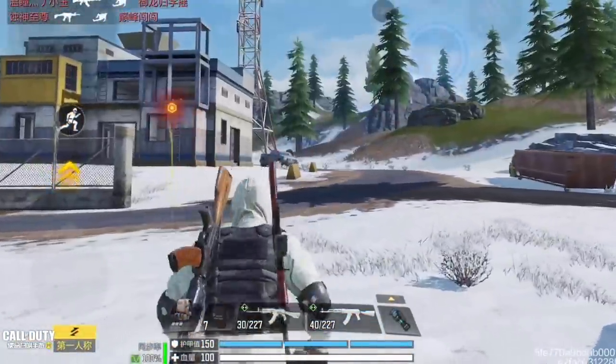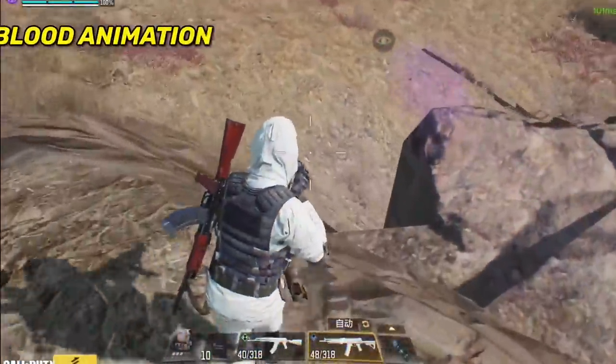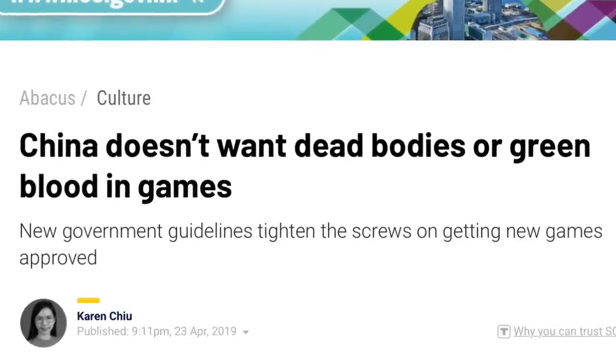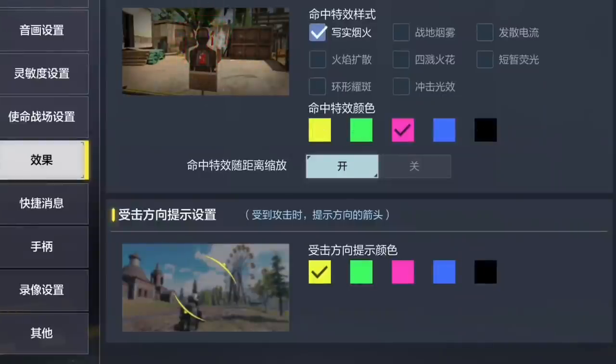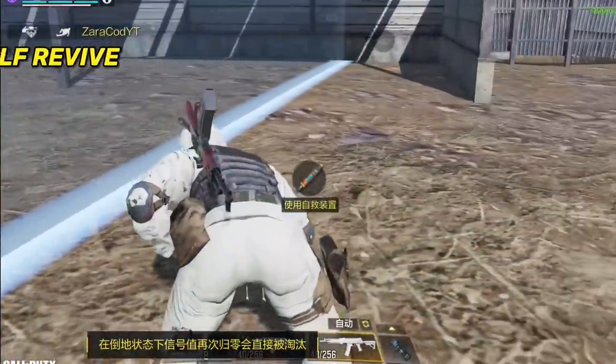The drop stun is nerfed here but not as bad as global — you can get up much quicker and it's smoother in general. There is also no blood in this version because the Chinese government prevents games from adding blood, so they replaced it with a smoke effect. You can change the effect and color from the settings.